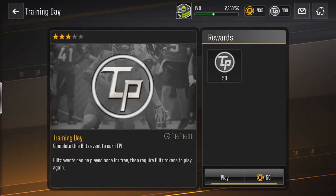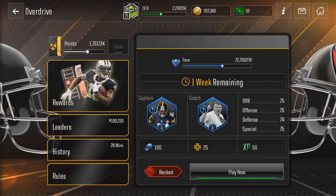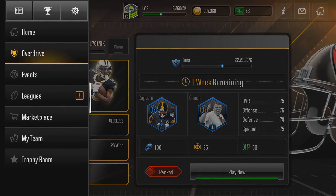The first time is always free and then you need boost tokens to play. Now to get these boost tokens, just spam Overdrive. Overdrive is free to play — it doesn't cost any energy, any contracts, none of that. You guys can play this unlimited, keep getting those Overdrive packs, and playing this gets you 25 boost tokens. So if you guys keep playing this, you get more tokens as you move on. That's the grinding path.